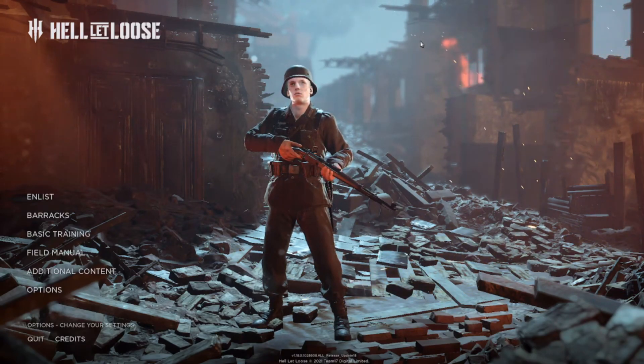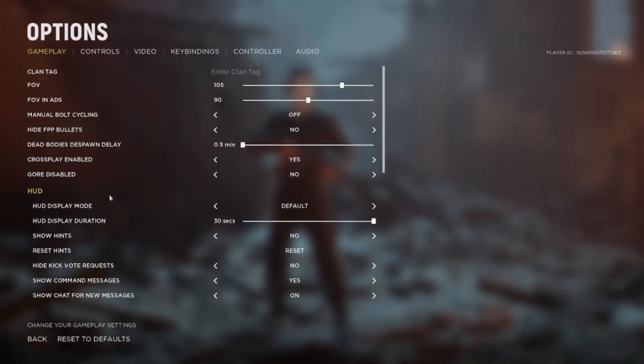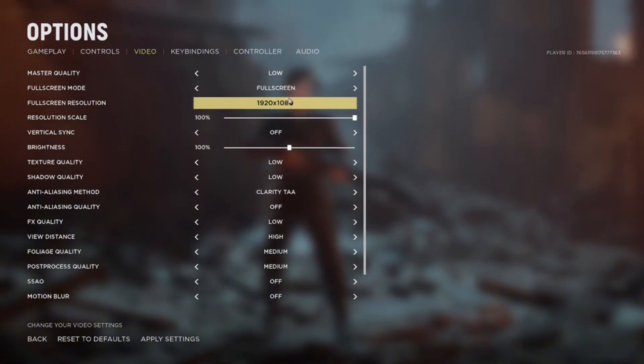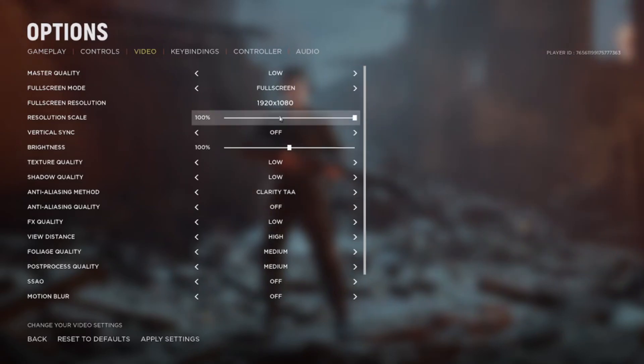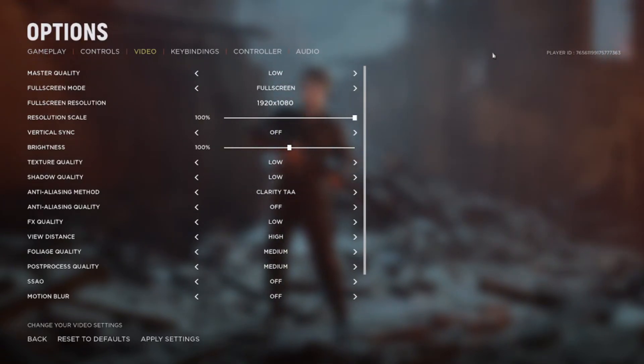You have a low-end PC and you want to play Hell Let Loose with smooth FPS and smooth visuals. The first thing I want you to do is choose the lowest preset you can get — even if you want to play on 720p, go ahead and do it. Try to get the best FPS you can. You might say you'll have bad visuals and awful image quality, but I'm going to fix that.